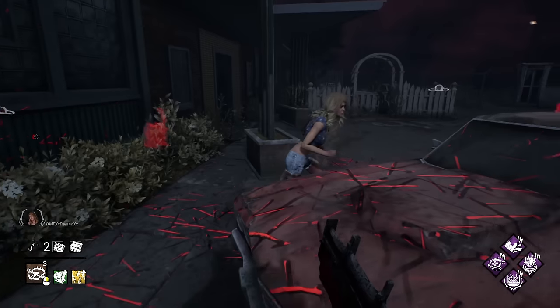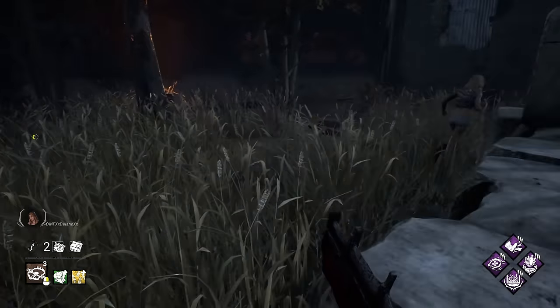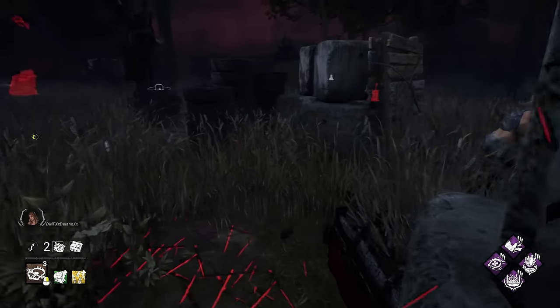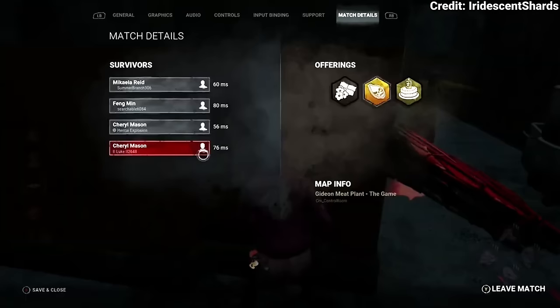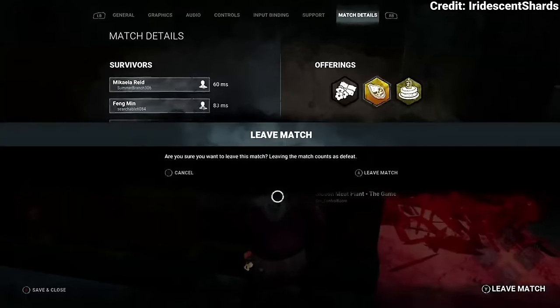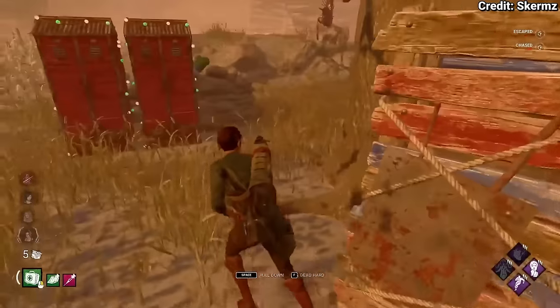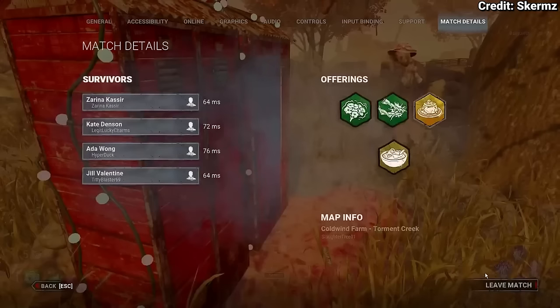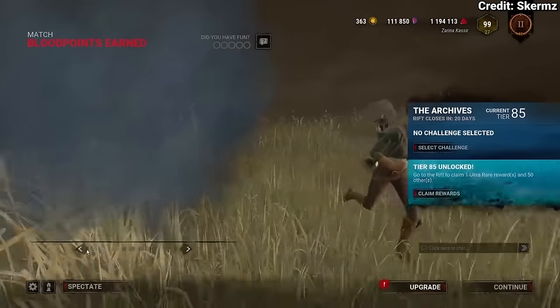The trap tech is when you're playing as Trapper — you can start to place a trap just before getting stunned to stop the stun animation. Sadly though, I believe this has been patched. The bunny tech — no doubt the best tech on this list — is where you're about to get hit so you DC, making the killer hit absolutely nothing. Really effective, would recommend. The Narnia tech is very similar to the bunny tech but you make sure the killer sees you hop into a locker, then before they open it you DC so that when the killer does open it they open an empty locker and look like a buffoon.